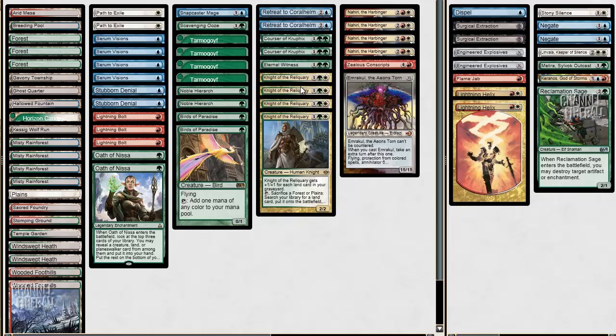It's a pretty good combo that usually wins the game when you assemble it. Past that, we also have Nahiri along with Zealous Conscripts and Emrakul. We can go get an Emrakul with Nahiri to win, and there's a Zealous Conscripts as well — another way to do some fun things.